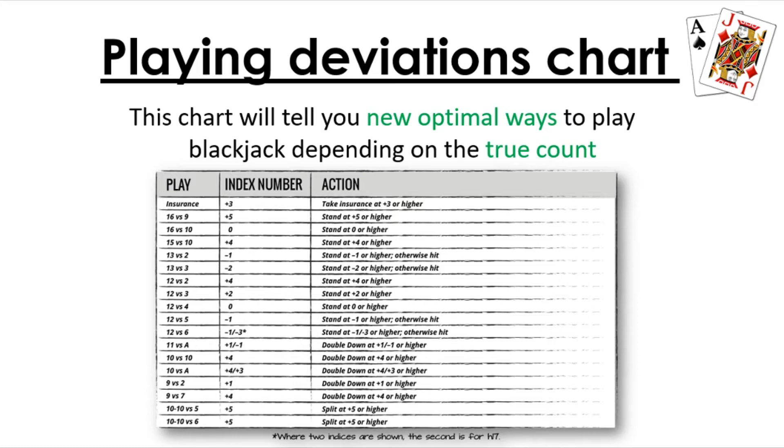The first one is insurance. Usually you should never take insurance — it's really bad — but according to deviations, it's actually better for you to take insurance if your true count is at plus three or higher. Just under that is 16 versus 9. You usually always need to hit, but playing deviations say it's actually better to stand on a 16 versus 9 if the true count is at plus five or higher.